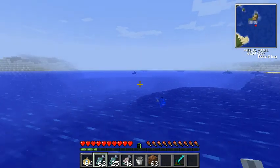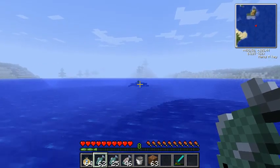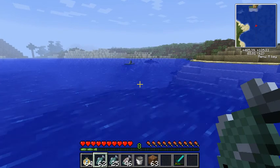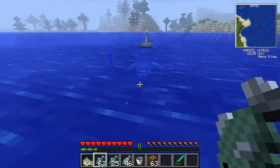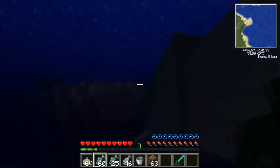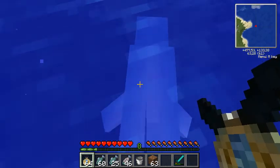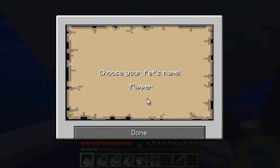Oh, there I see a dolphin — let's try to get it and see what color it has. Yeah, that's a blue one. Okay, one fish, second fish, and get on top. Yeah, this worked — as you can see I'm riding him. So let's rename him — right-click with the medallion and let's call him Flipper.